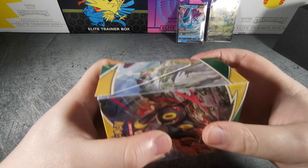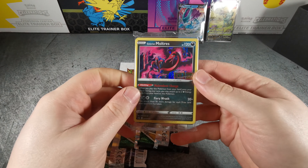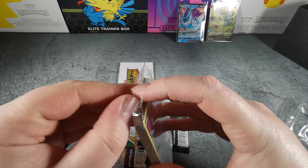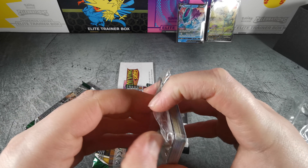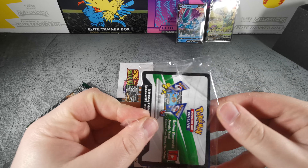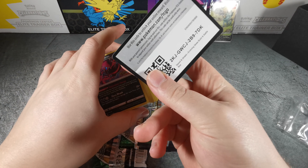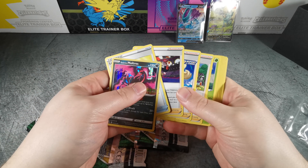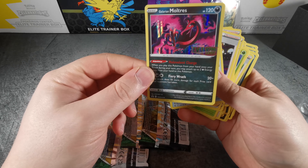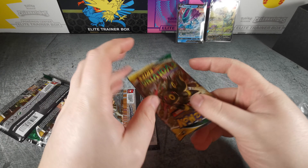Last box here — what promo do we get? We won't bother opening it since it's just trainers and stuff like that. We get the Galarian Moltres! Yeah, we won't bother looking at the trainers — actually, I lied, I lied. Indecisive. So I'll get you that promo. I partially lied — still not really gonna look through all of it. Anyway, we'll get the card out. Like I said, indecisive. It's just trainers — the decks are all the same, just the promo's different. Galarian Moltres — alright, that was productive.